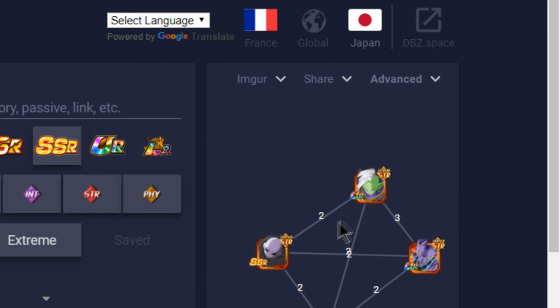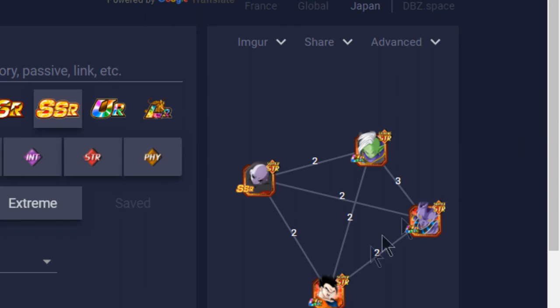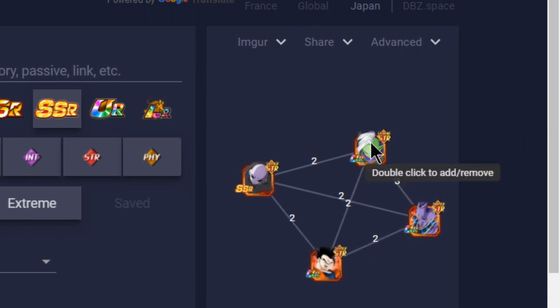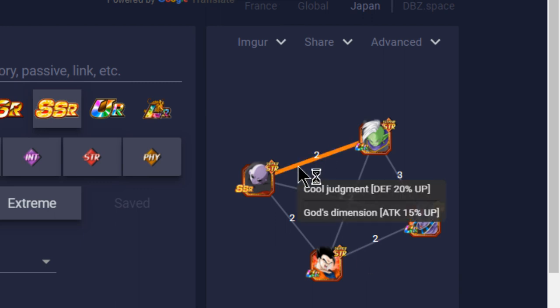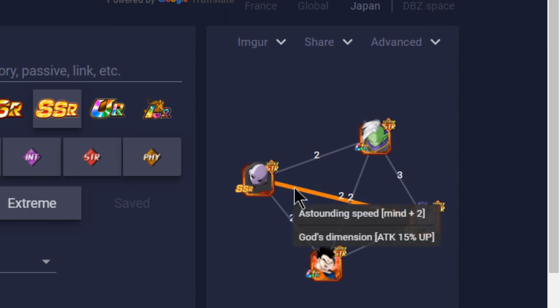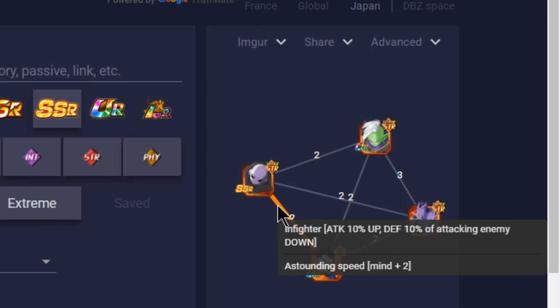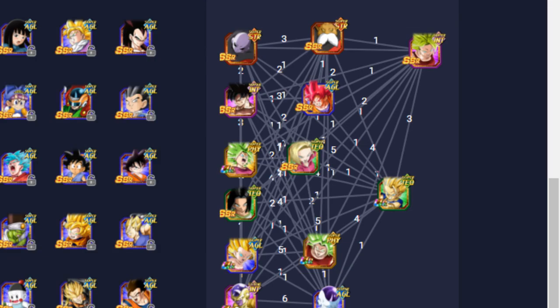In terms of Jiren's best linking buddies on a mono-STR team, he doesn't have many — two links with Gohan, two with Beerus, and two with Zamasu. Those are Shocking Speed and God Dimension with Beerus, and Infighter and Shocking Speed with Gohan — not horrible, but he's not going to be great on a primary STR team. Overall, the Universe Survival Saga leader category team is really the best team you'd want to run him on.